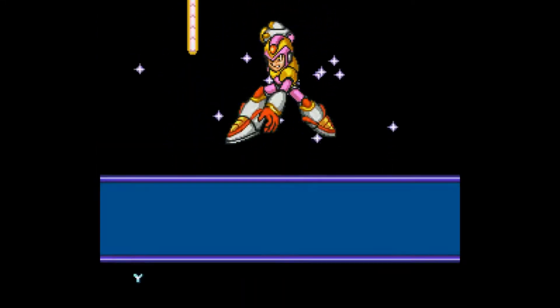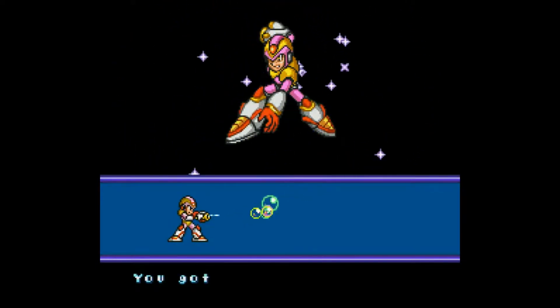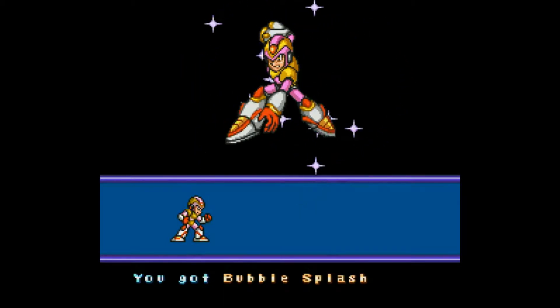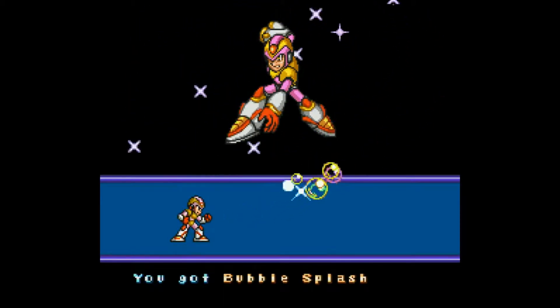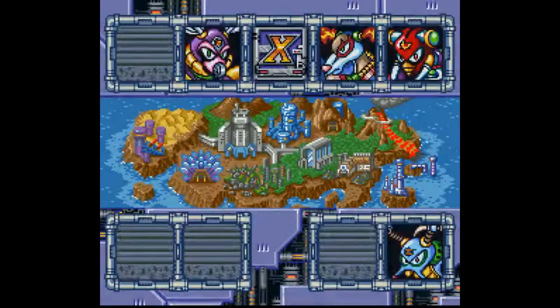Now for that, we get the bubble splash. I don't know why we get a bubble splash — he never uses anything bubble-like except his shield.